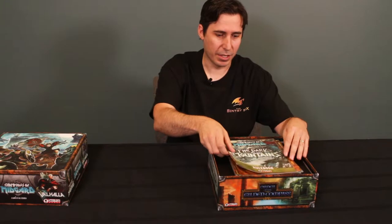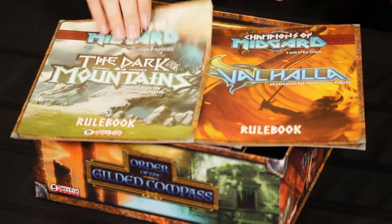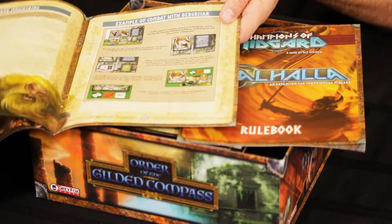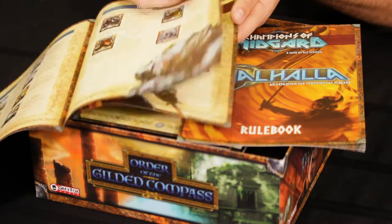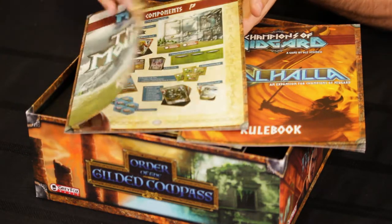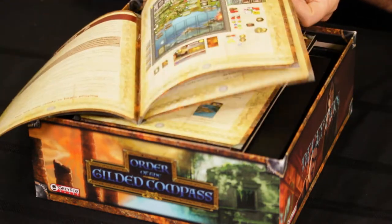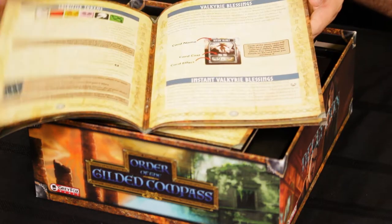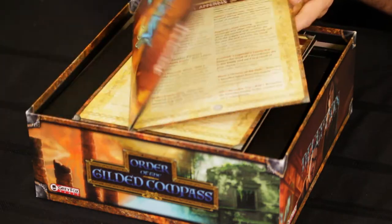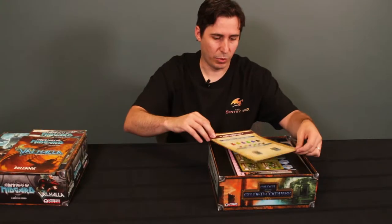There are two expansions in here: Dark Mountain, which is the first expansion, and Valhalla. We have the two rulebooks for these expansions. If you're familiar with the base game, the rulebook style should look pretty familiar. They're 16 pages each, with lots of images and fairly large text. The rules for the base game were not super complicated, and these are just adding bits and pieces.